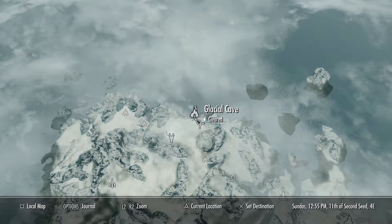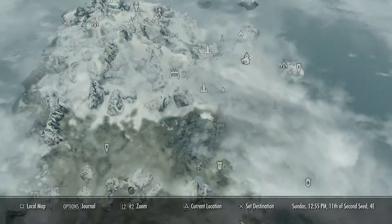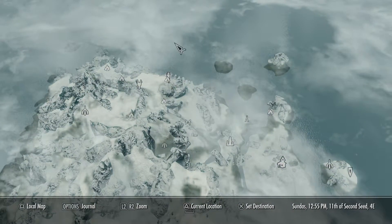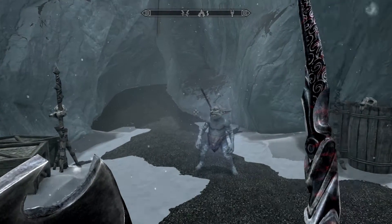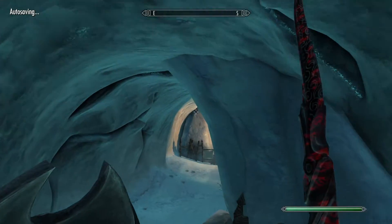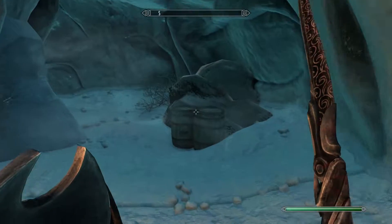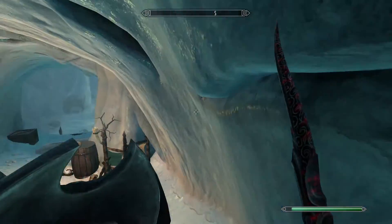We're going to start this guide at Glacier Cave, because we're going to need to go and get his skull. It's right in the north of the map. Once here, I've already cleared out this cave for the purpose of this video. We're going to head on inside — it's only a small cave, so you'll have no problem finding what you need. There's a chest in here as well if you want to loot that.